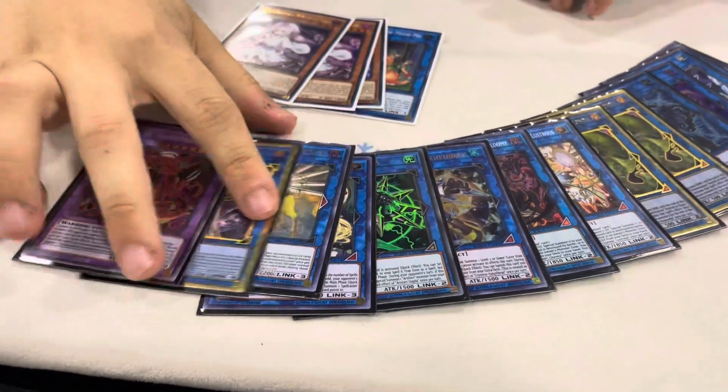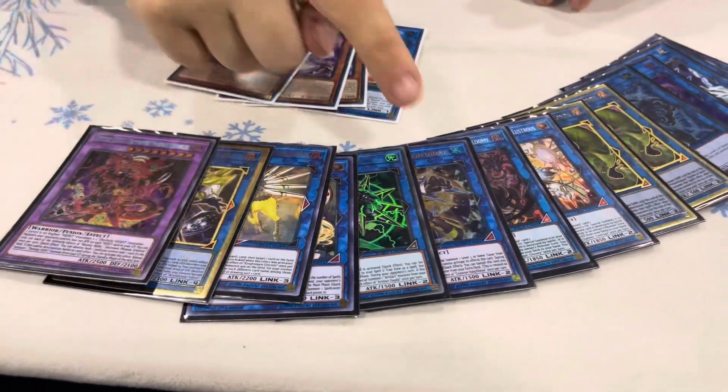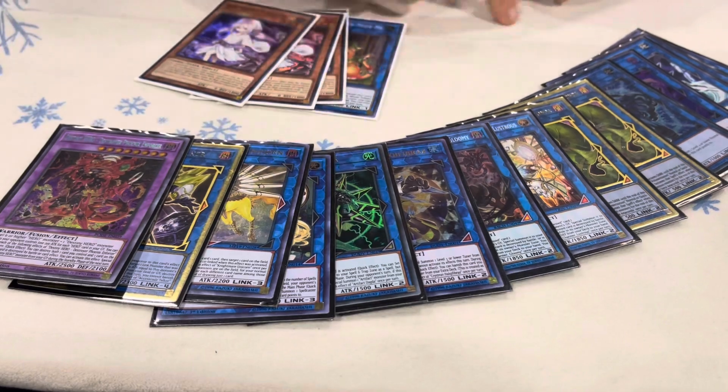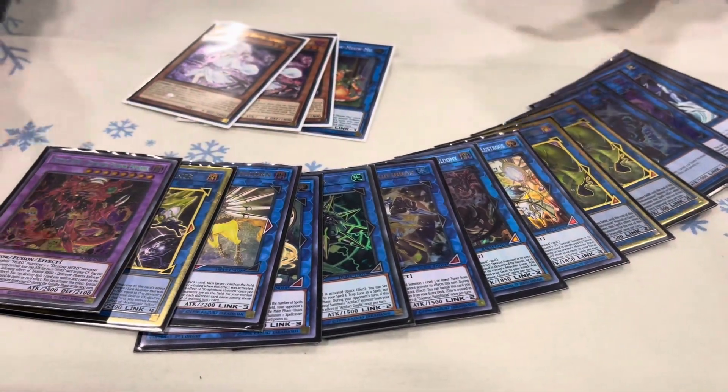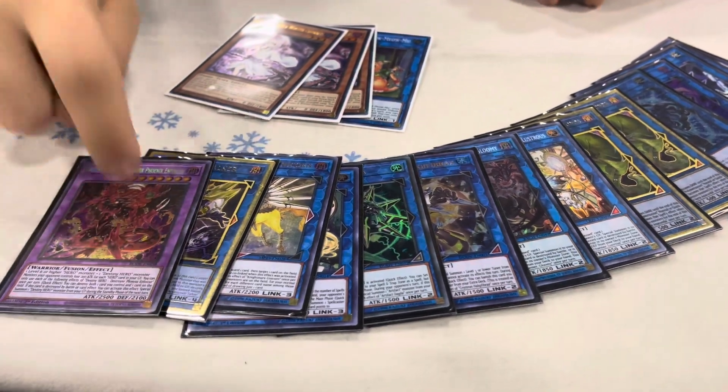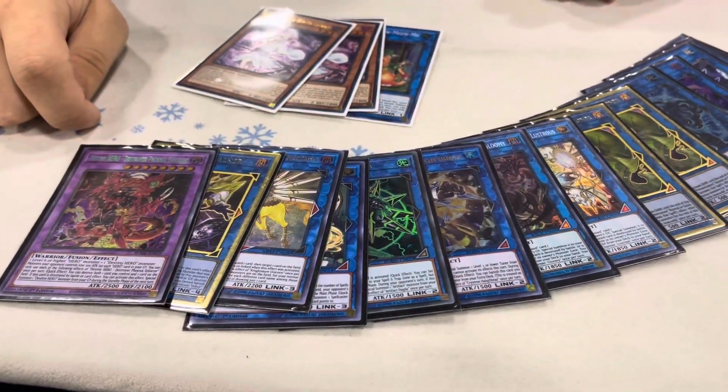What else were you hitting with Cherries aside from Meow? You can hit DPE, you can hit Halk. Yeah, Halk. Verte, Rhine of Dark - mainly the big two are DPE and Halk.